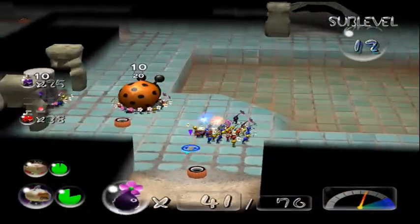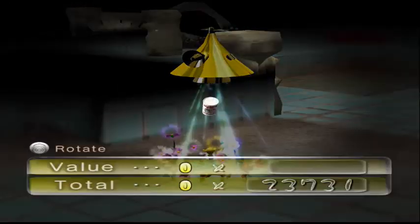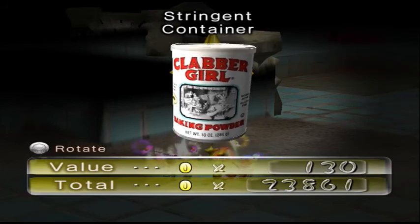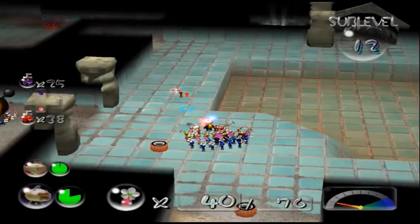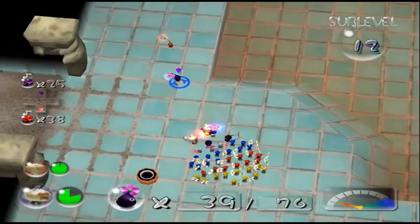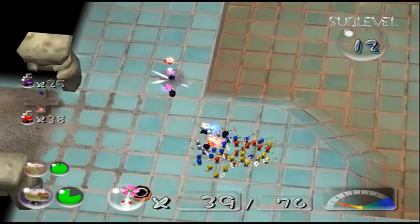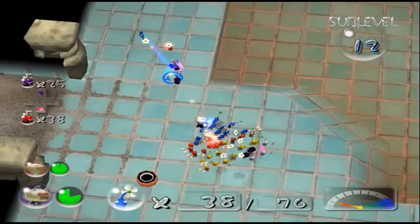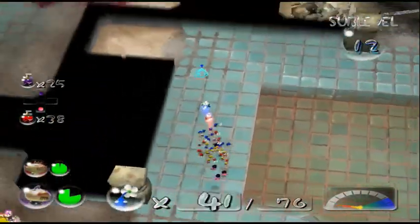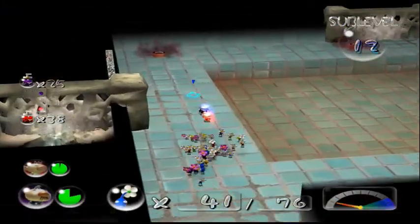Which usually means I have to boost throw a Pikmin. If you're not familiar with boost throwing — just moving a little bit and then throwing a Pikmin almost doubles, if not more than doubles, their range. And so I can use that to get the drop on enemies that are programmed to have a specific range, but you can kind of abuse it.